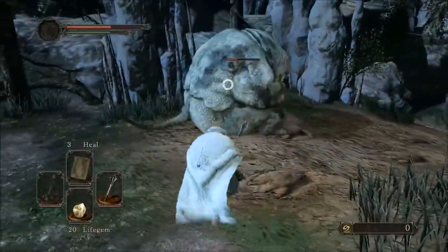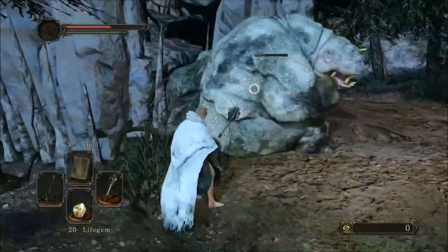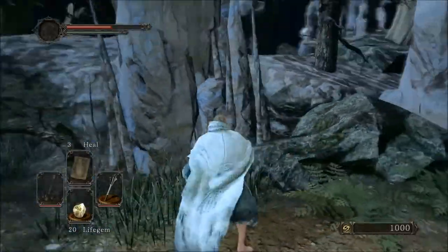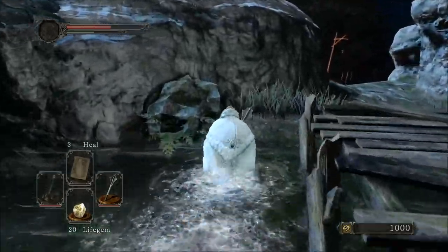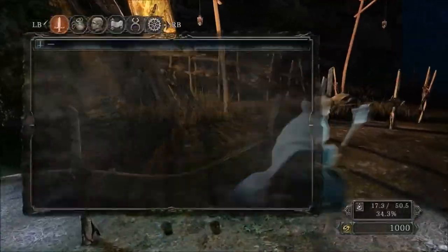This doesn't go perfectly but it doesn't really matter. Just keep standing behind him so he tries to sit on you. The Stone Ring does an extra 30 points of poise damage, which means when you hit an enemy they're almost always going to stagger. It got nerfed a bit after the game came out.